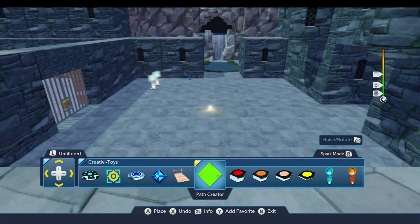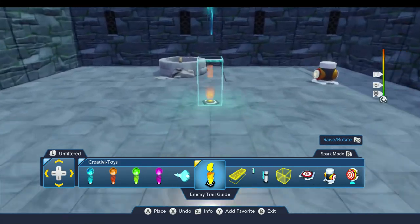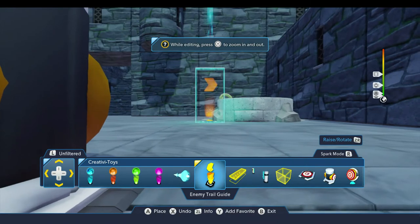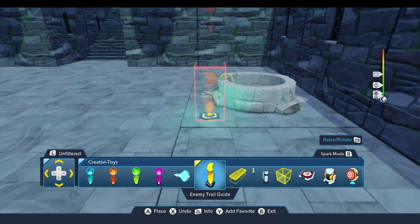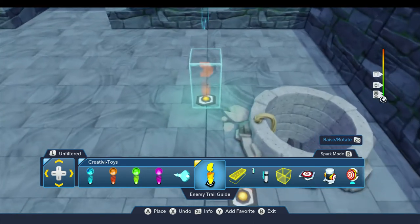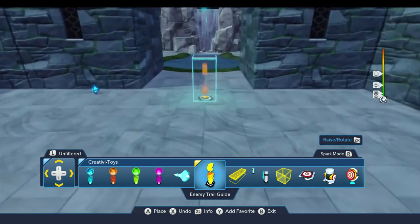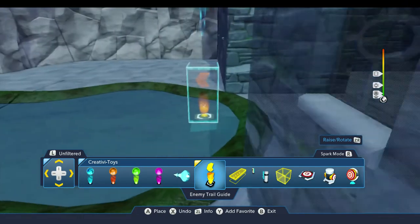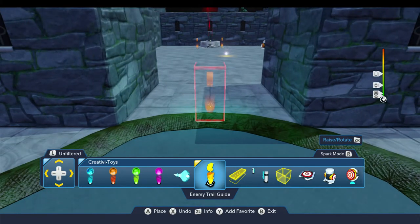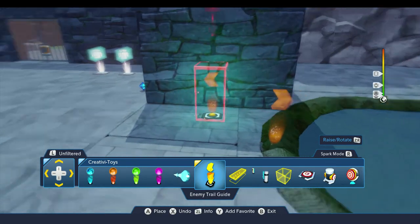So I'm going to come out of spark mode here and scroll over to the right just a little bit. You'll find the enemy trail guide here in the Creativitoys drawer. I'm going to drop the first one down over here next to the well — that's about as close as I can get it. I'm going to put the little arrow facing this way, just to remind myself the direction they're going to be coming. Then I'll set up another one over this way, put the base of this right underneath that little edge there to hide it a bit, and set up a fourth one over here, kind of out of the way.